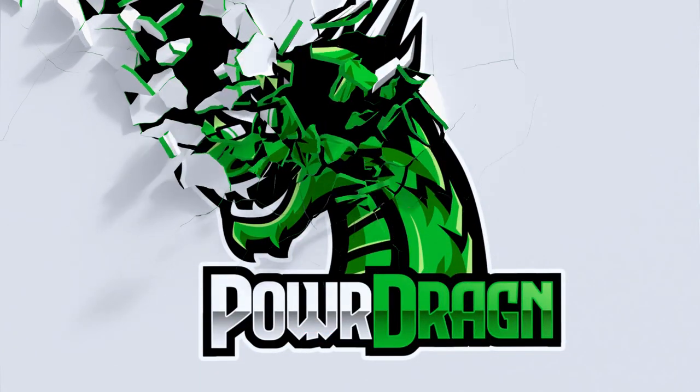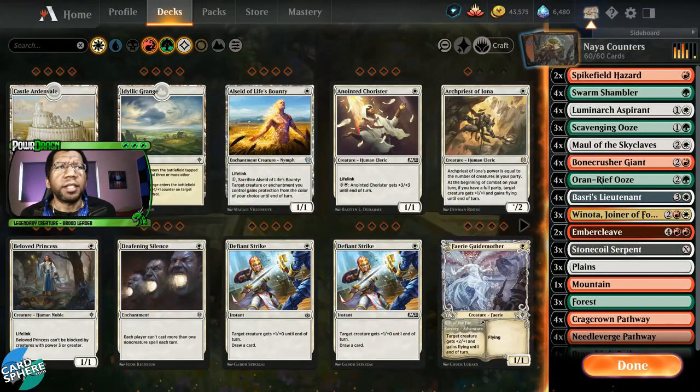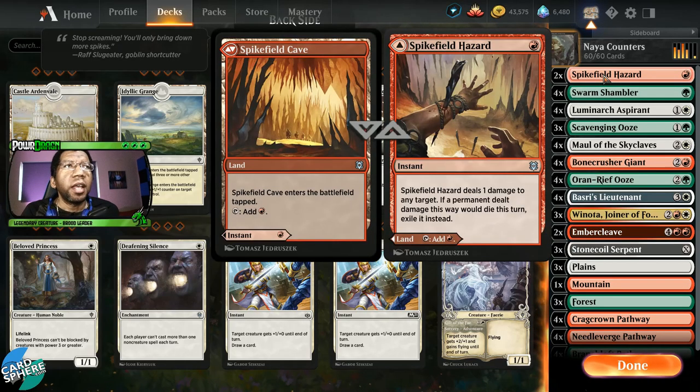Taking a look at this list, we'll start at the top with a couple of Spikefield Hazards. This may not even be necessary — I could probably get away with these being Shocks instead and be a little bit happier — but I'm going to try it out like this because it gives us a little versatility, and it still doubles as a land where we may just need that in a three-color list.